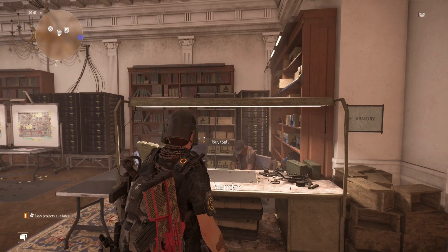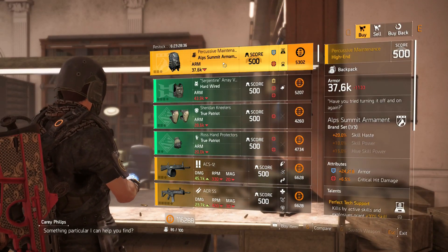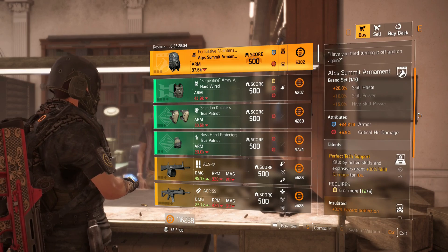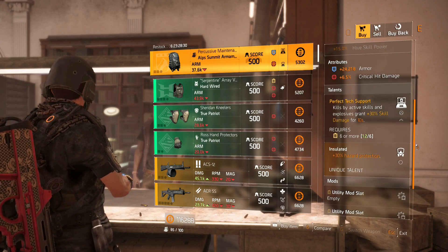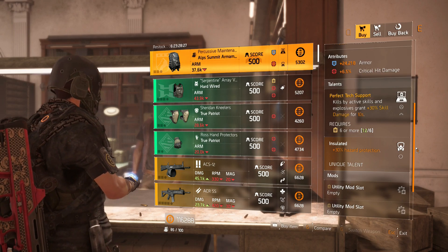All right guys, we're here at the clan vendor. So let's take a look. We have the named Alt Summit Ornament backpack with 24,218 armor, 6.5% crit damage, Perfect Tech Support and Insulated. So if you want, you can buy it and try it out if you want to use Perfect Tech Support.